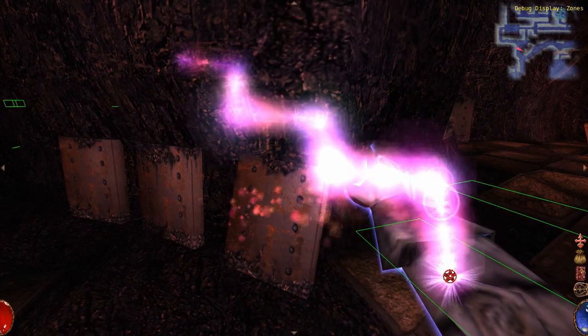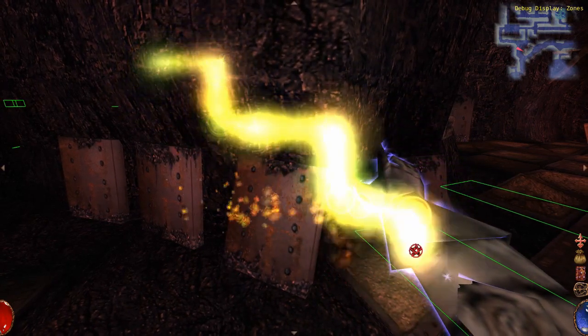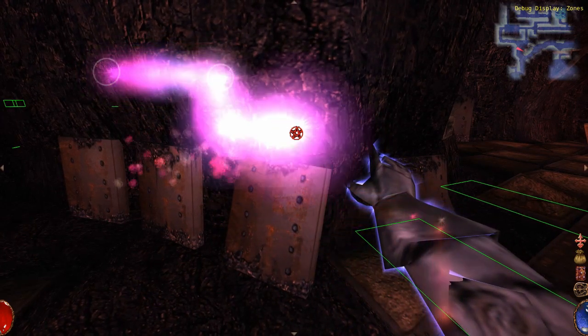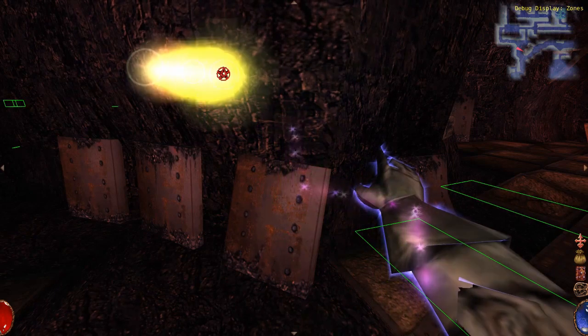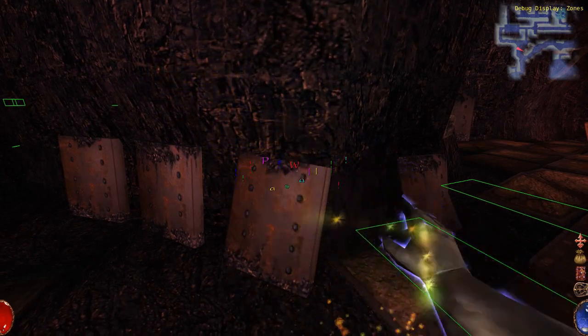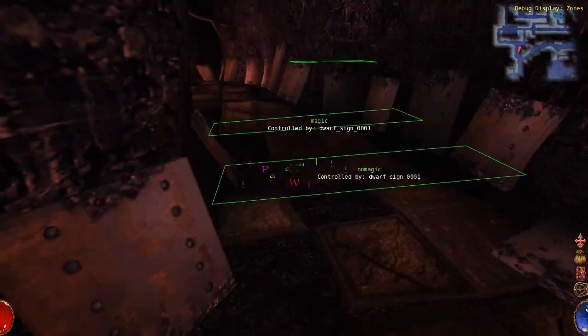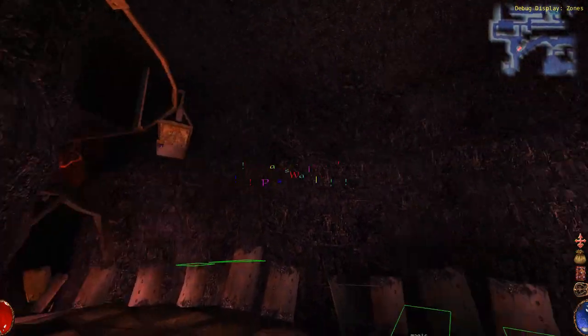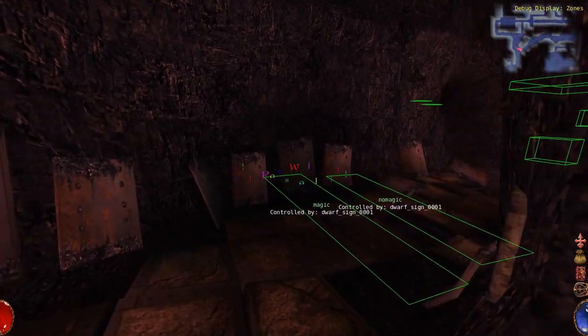And yes, we're gonna noclip the hell out of it. And yes, if you want to enter the bunker — the dwarves' place — with magic, then you just need to go around this marker, or whatever this is.